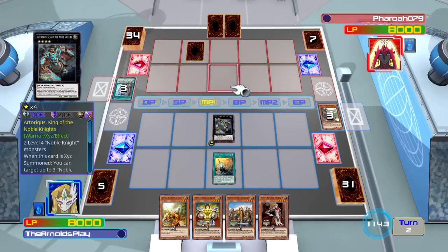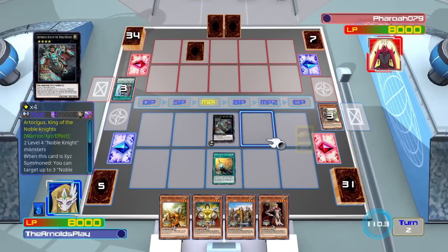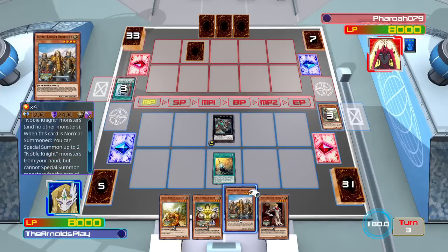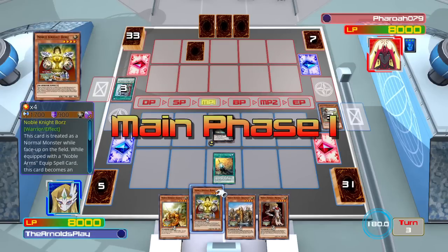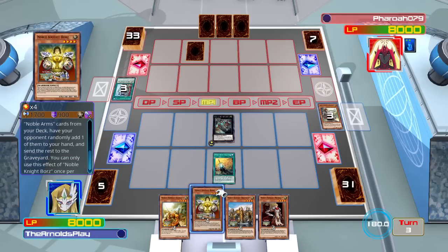Going into Drystan like that usually isn't my main play anymore. Normally now I go into Bors and then search out more cards, so that when I come to a rank summon I can destroy more cards on the field — but that's something I didn't know at this point. Bors does become a level 5 monster when equipped with a spell card, as opposed to Drystan who stays at level 4, so if you want to go to a rank 4 summon, you need something like that.